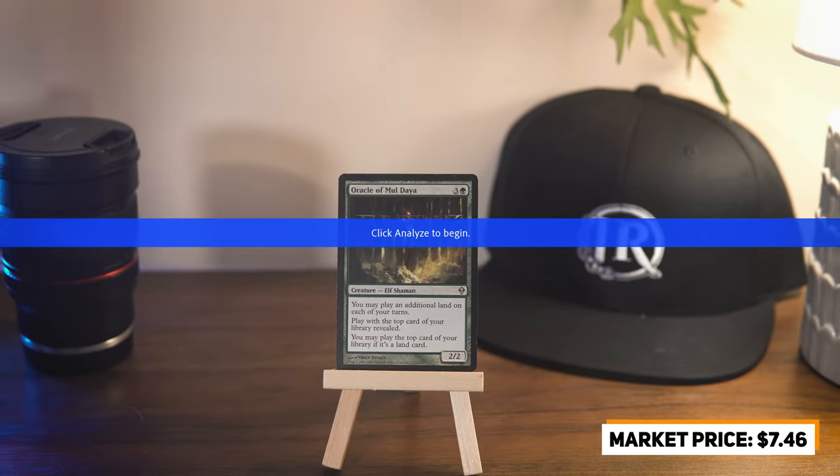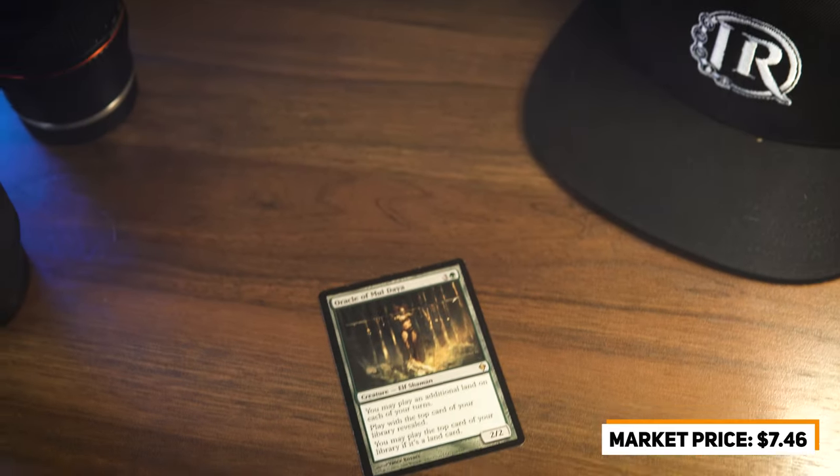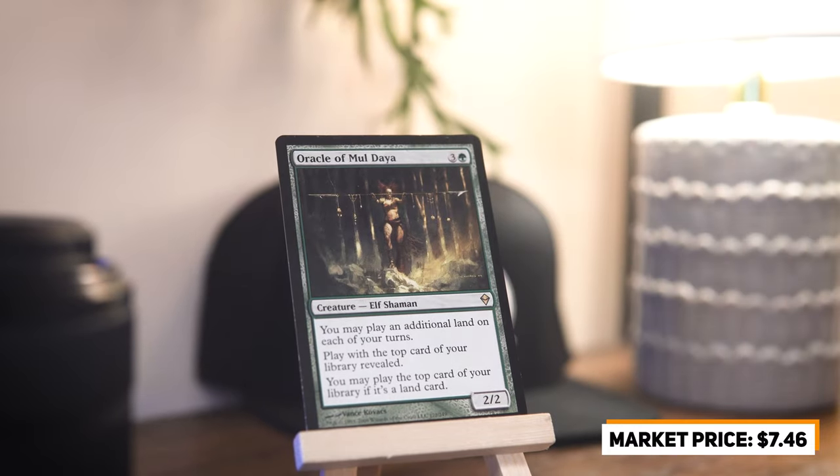Next is Oracle of Mul Daya from Zendikar. Speaking of lands, this card gives you all the utility you need to get extra lands down every single turn. It allows you to play an additional land each turn and also lets you look at the top of your deck — if it's a land, you can play it from the top. It's a wonderful addition to cube because it enables so many extra plays. There are also cards that work in tandem to play other cards off the top, which can effectively let you play almost every card off the top and win the game. I already have one, but this original version is stunning and I'd love a full playset.